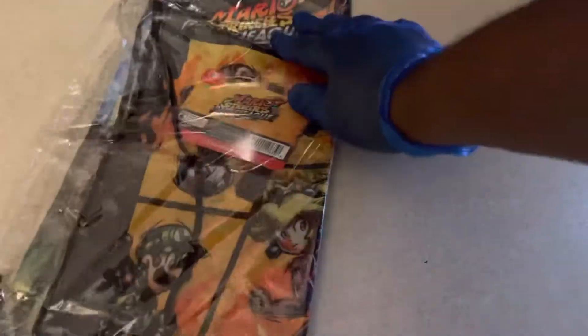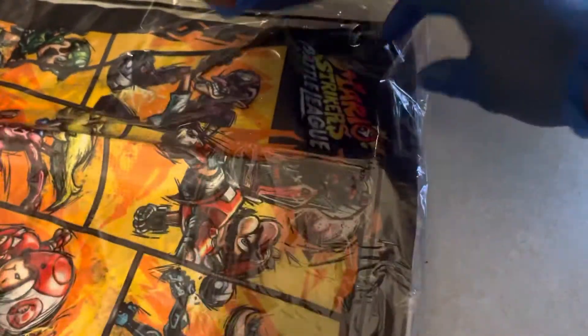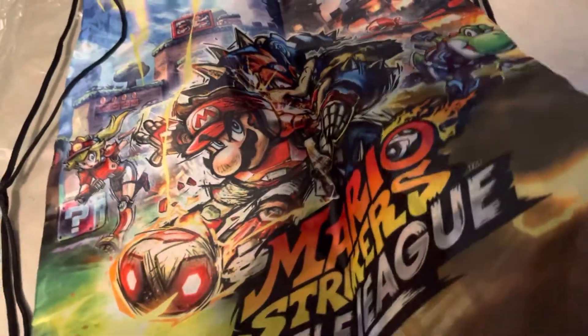The next item is the Mario Strikers: Battle League drawstring bag. Definitely one I would use personally, but I'd probably wait to get another one in the future since I like keeping at least one of these items. Maybe in a future My Nintendo unboxing in three or four months I'll grab another. This is definitely better than the DC Super Hero Girls bag — here's the front and back.